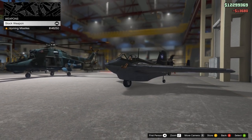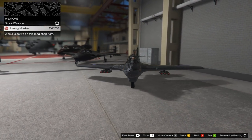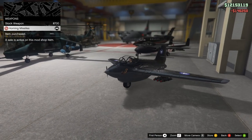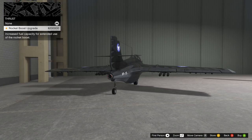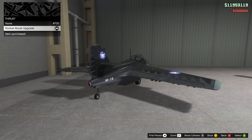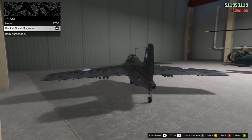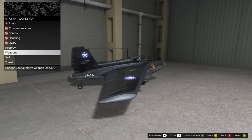Alright, weapons — homing missiles, we definitely want those: 146,250, I think that's 25% off. Thrust — rocket boost upgrade, and it even gets a new little nozzle on there. That's 200,000. Excellent. And that is everything except for our respray.